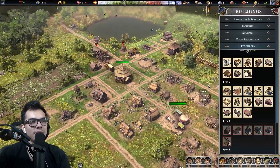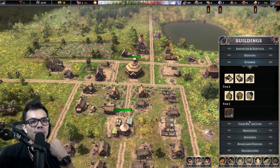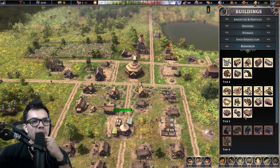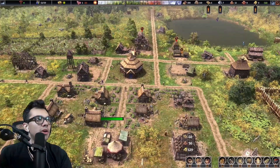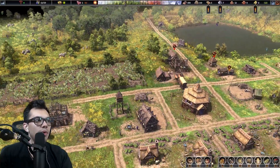Looks like we have a typhoid risk — there goes the soap I was telling you about. We probably need to build some soap. It's a risk — it pops up depending on how much access to clean water there is. Might as well not risk it, let's get typhoid prevention up and running. What is going on — lack of clothes, lack of food. That food shortage is hitting us hard, we're lacking food by the month.